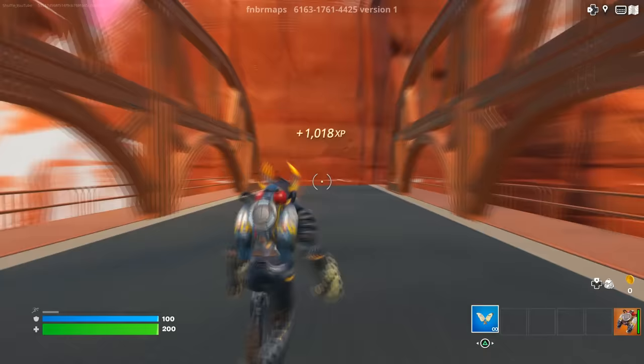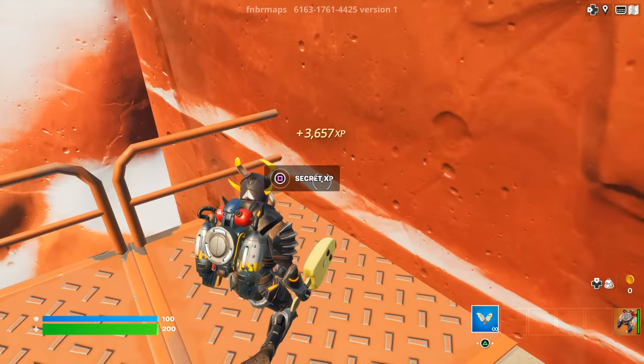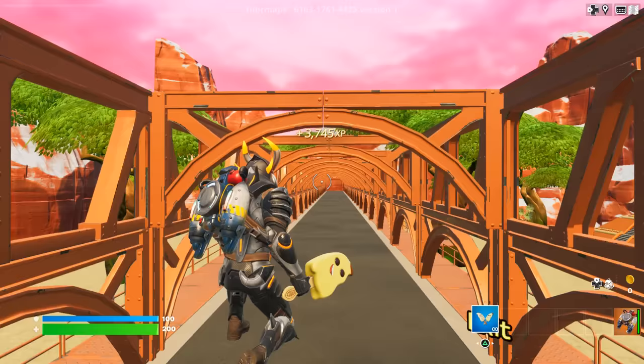Once you reach the very end of the bridge, you will find a massive rocky mountain. Walk over to the railing on the left side where, in the corner, you will find your first secret XP button — just press it. After pressing it, you will spawn back at the bridge and start getting even more XP.